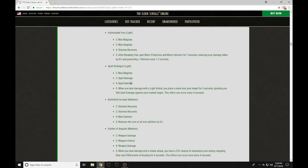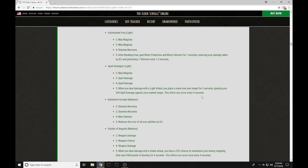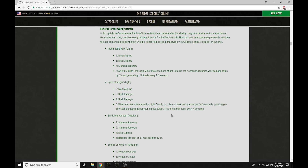Spell Strategist gives Max Mag, Spell Damage, Spell Damage. When you deal damage with a Light Attack, you place a mark over your target for five seconds, granting you 500 Spell Damage against your marked target. This can occur once every four seconds. You can backbar this and run a damage set on your front bar — this is an absolute monstrosity, very very strong. Backbar Resto Staff. All of these sets are really sweet because you can get them at a really low level since they're PvP sets — easily a five-piece set by level 15.